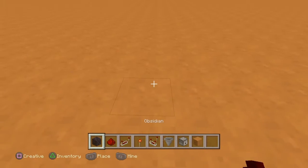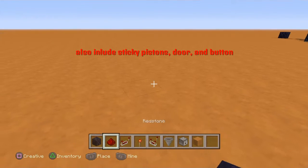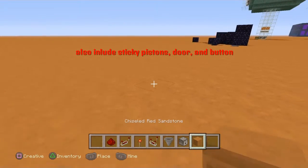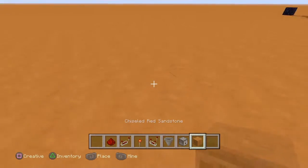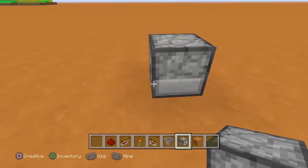So you'll want to get these items. You'll only need a block of your choice. We'll start out - put a dispenser facing this way.